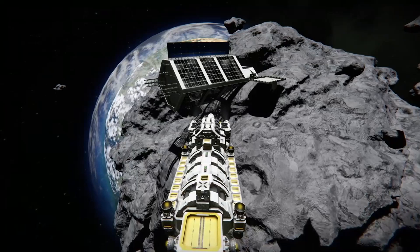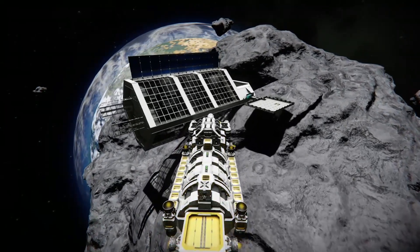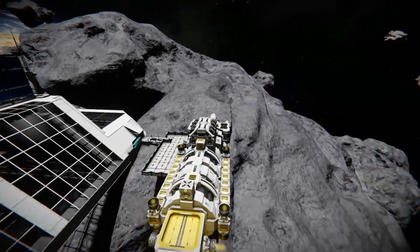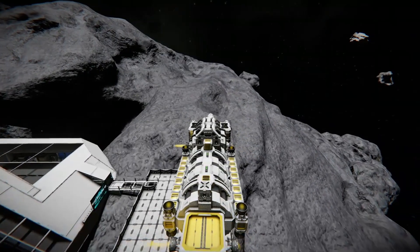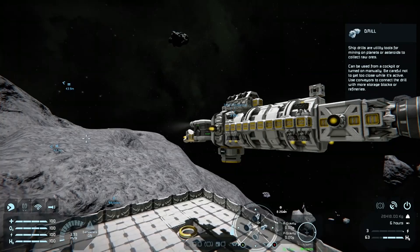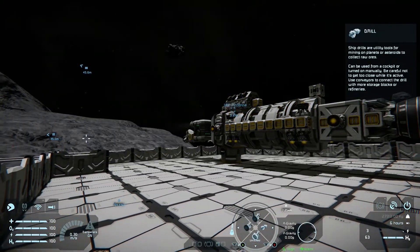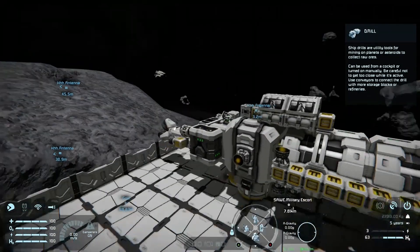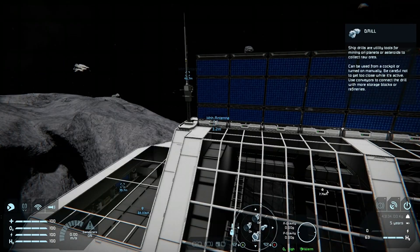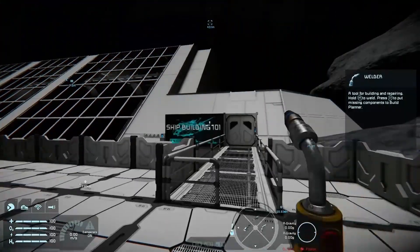In the last episode we talked about hydrogen ships, which I'm flying now. As you can see, I've made a space dock so we can build our ion ship. Let me just land this thing. Alright, now we've landed — let's go take a look at what we need to do for the ion engines.